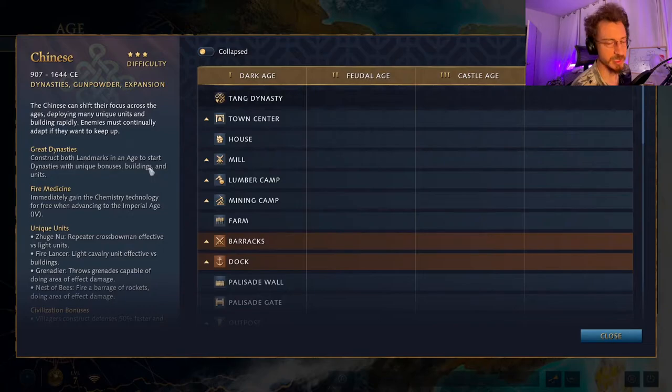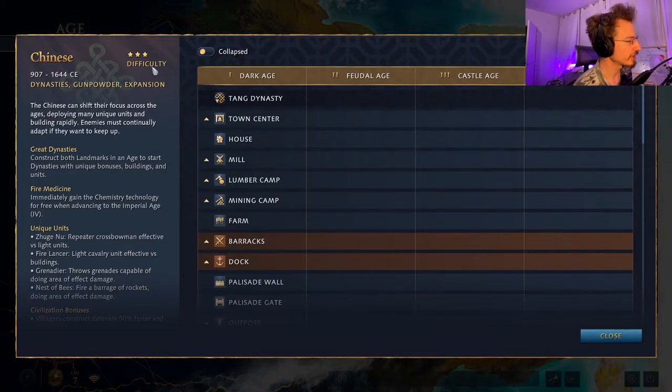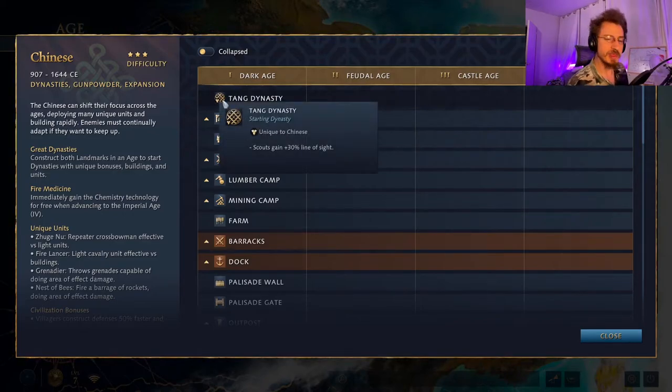Moving on to the Chinese — a very particular faction. They have a different landmark mechanic than any other faction in the game, as well as some unique buildings. What they have is the dynasty mechanic: when they build both landmarks of an age — which they are the only faction that can do — they get access to the dynasty bonus for that age.